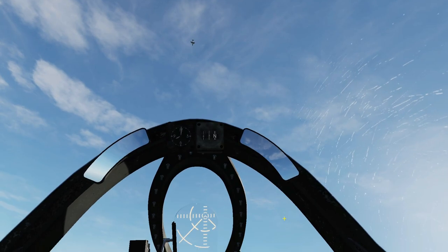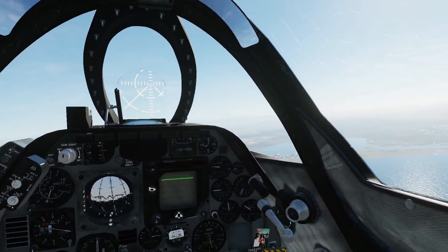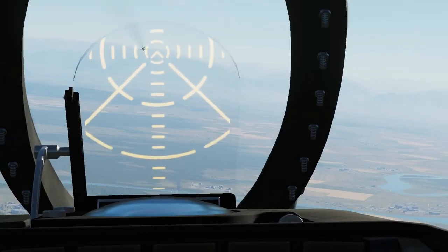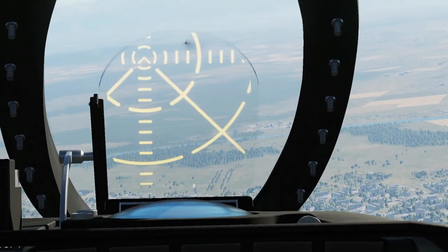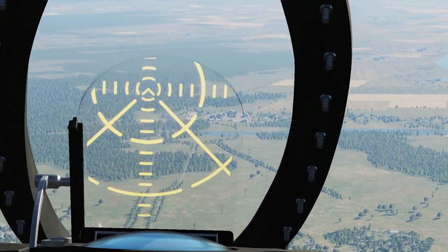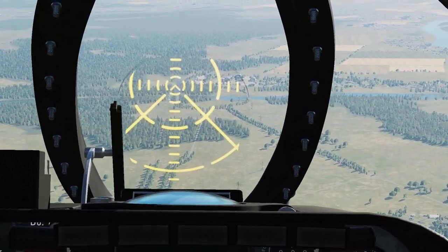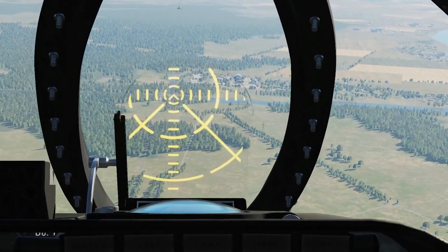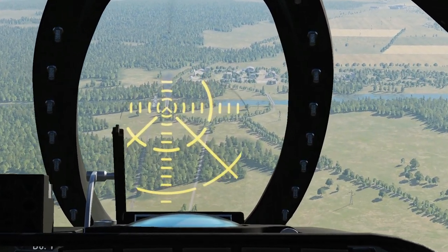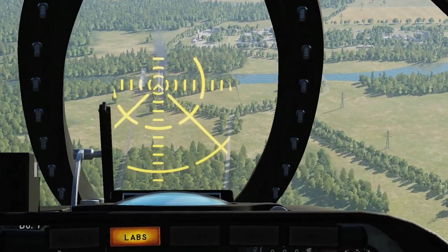We can go near full power — the faster we go, the further we can toss the bomb and the further we stay from the target, keeping away from those deadly 23 millimeters. Lining up slightly left for the bridge, setting trim to neutral — that'll help a lot with speed. Starting the shallow dive.